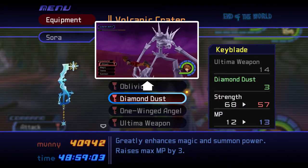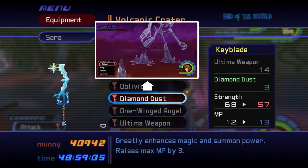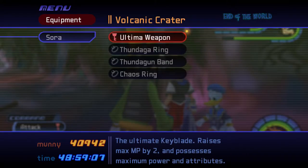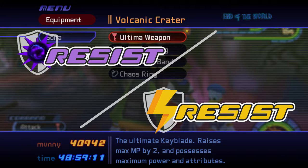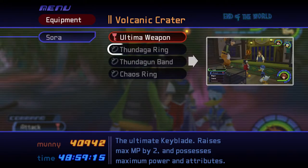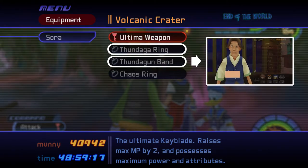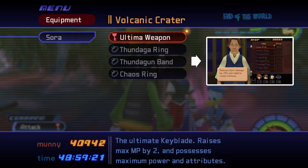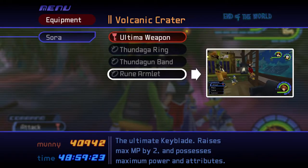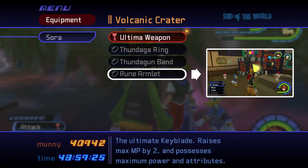You can obtain Diamond Dust by defeating the Ice Titan in the gold match at Olympus Colosseum. Many of the attacks you'll see during these fights have a Dark or Thunder attribute, so equip accessories that boost your resistance to these elements. You can purchase Thundaga Rings, Thundaga Armbands, and Chaos Rings from the accessory shop in Traverse Town. If you have another slot available, adding an armlet accessory that boosts your MP and magic power is great too.